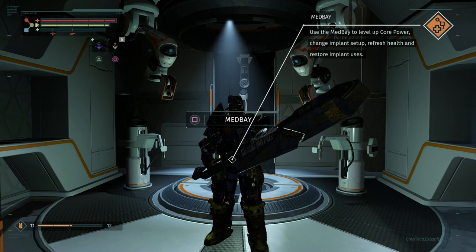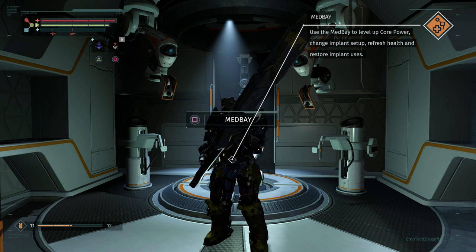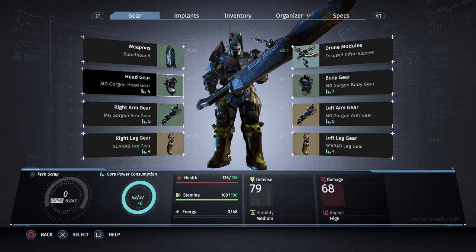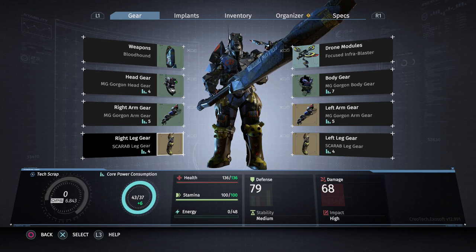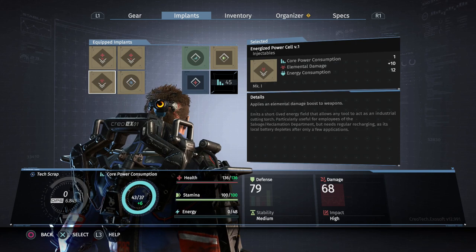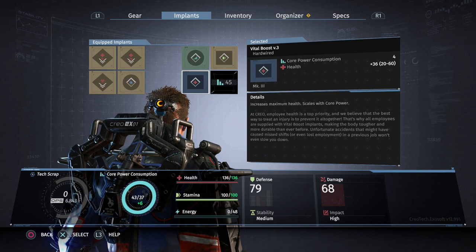Things have changed since last time. I spent a few hours going through areas I'd already explored, fighting enemies, grinding tech scrap, leveling up, and getting new gear. I got the full scarab set - I'm wearing the leg pieces at the moment. The set bonus boosts the effect of vital boost implants, which increase your health, making them more effective. While it's nice...